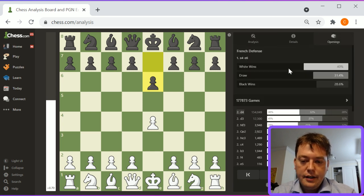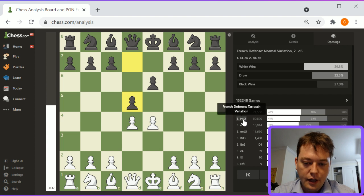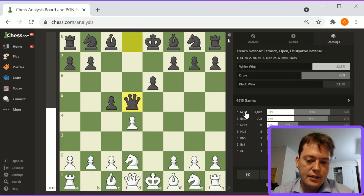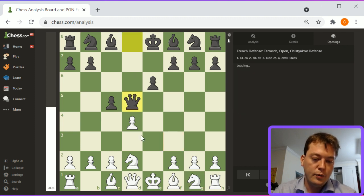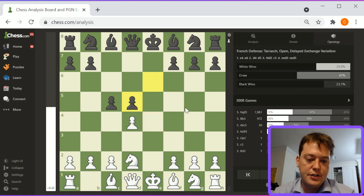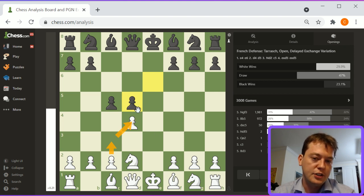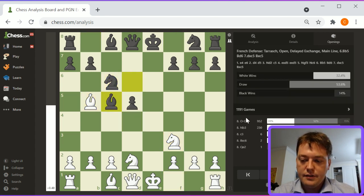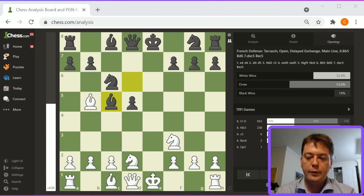We can look at other lines out of knight d2. C5 is a pretty aggressive response, but again, comfortably c3 can be played. E takes d5 is the most common, basically transposing it into a French exchange position. If the queen takes, then it's not a French exchange. But with c3 here, it'll become that full French exchange structure with symmetrical pawns on d4 and d5.